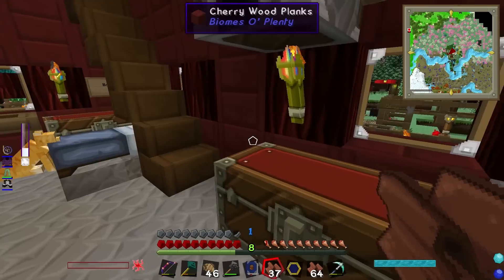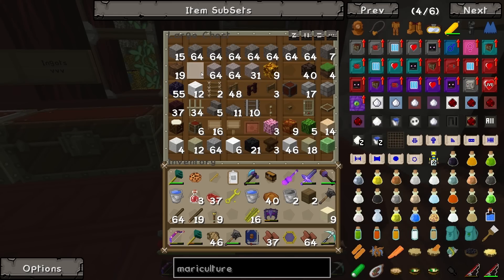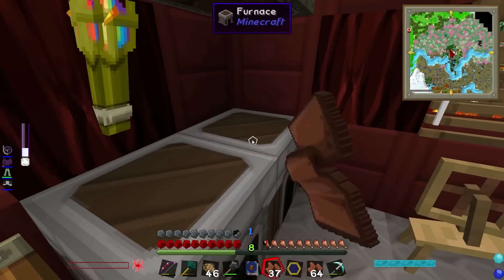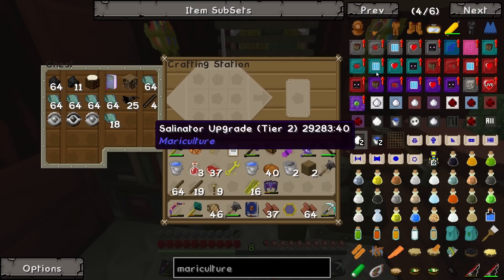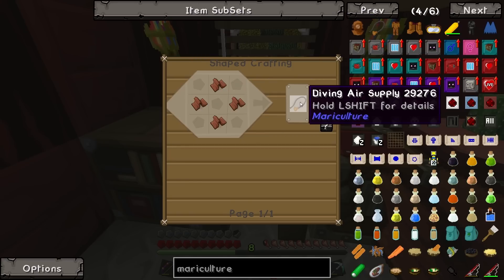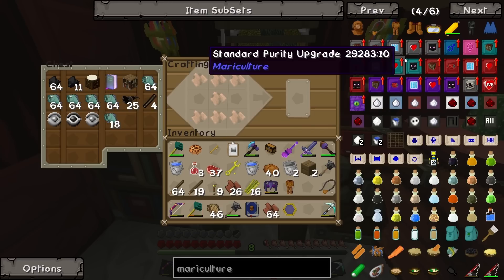We also need more sand — oh we've got more sand, brilliant. All right, burn that. So I need to make a diving helmet, which is fairly simple: leather, diving air supply — really really simple. Done. And then we've got to make this, and we've got to make some boots.